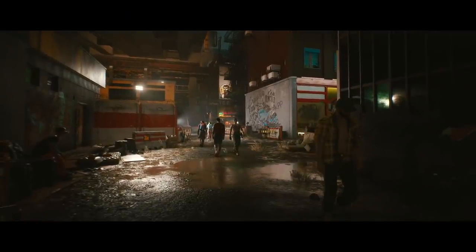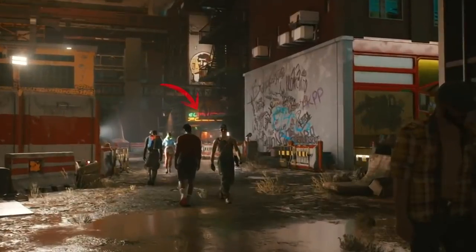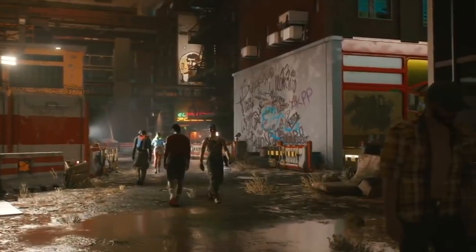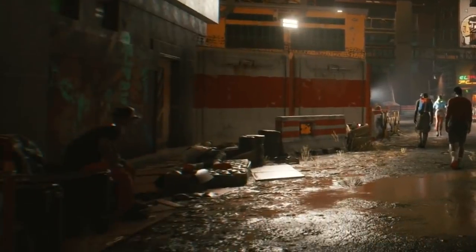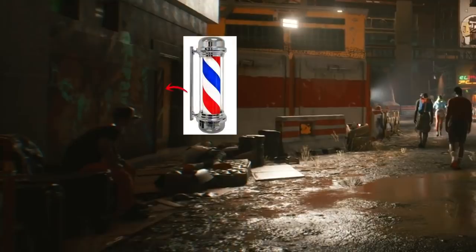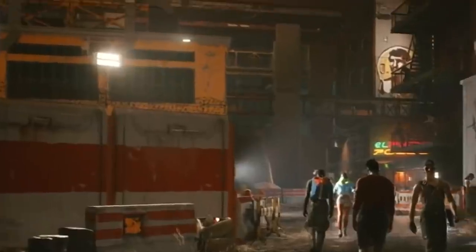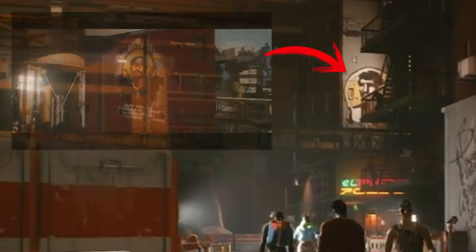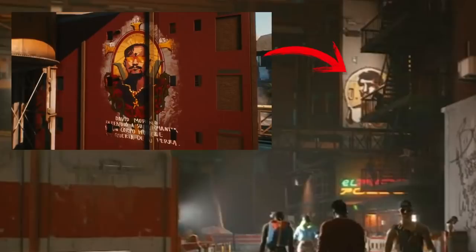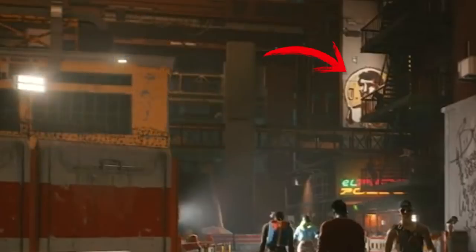33 seconds into the trailer and we're likely back in Haywood, judging by the pin shape Poyo in the background. This back alley has a fair amount of traffic and there is what appears to be the homeless on mattresses and chairs to the left. We also have one of those swirly signs outside modern day barbershops — maybe we can change up our hairstyles here. Valentinos have murals not just for Santa Muerte, but also for modern day activists who fight against oppression, the NCPD and corporations.